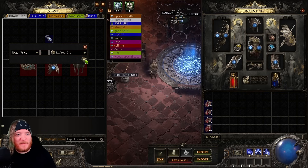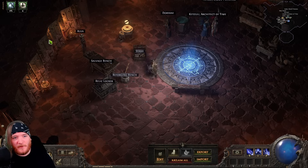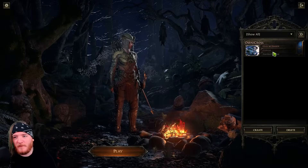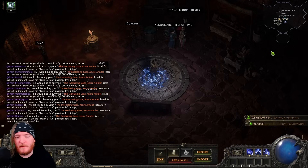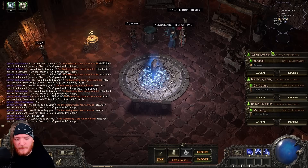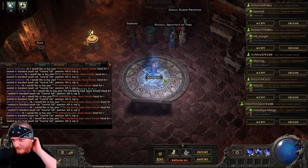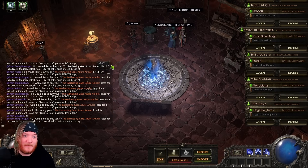This is for educational purposes only. We're gonna set this to one exalted orb, then log out to character select, and when we come back in something kind of fun should happen. Yeah, it's kind of what I thought was gonna happen.